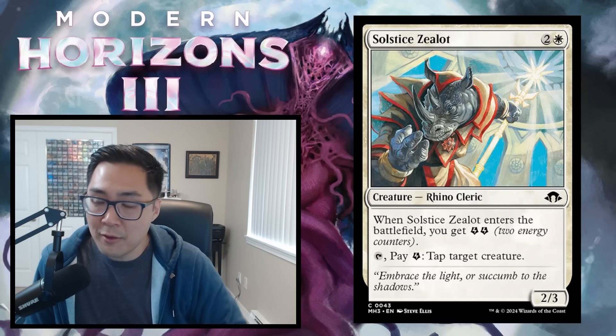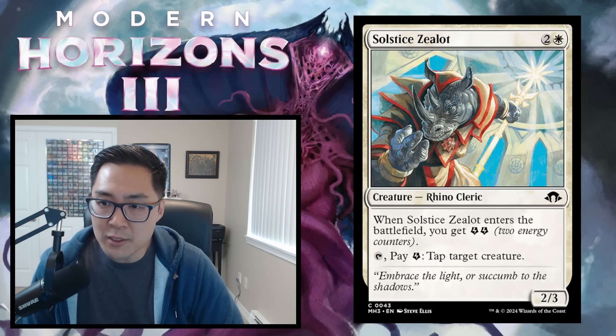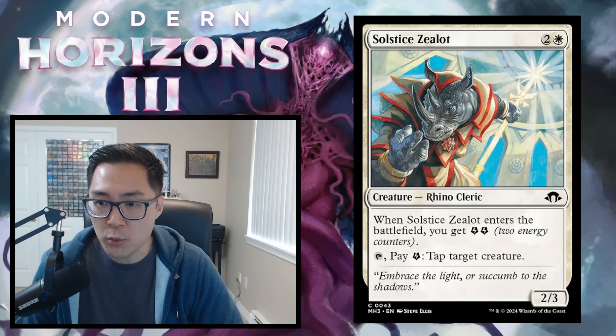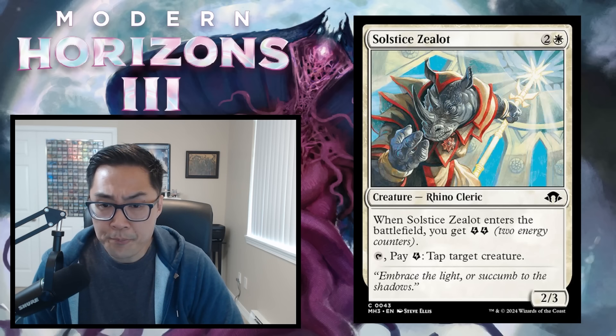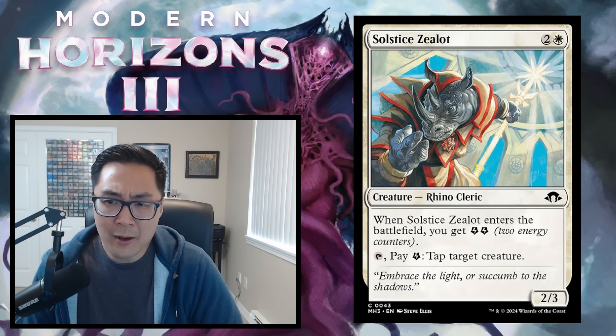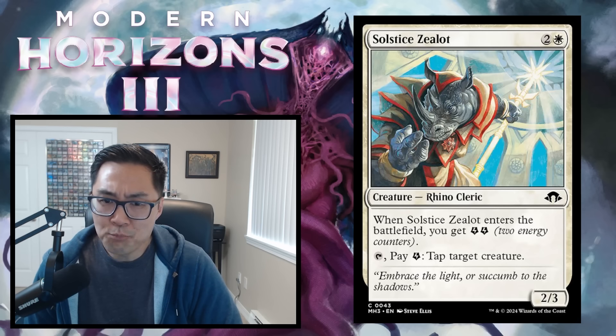Solstice Zealot — 2 and a white for a 2/3 Rhino Cleric. When it enters, you get 2 energy. Tap, pay energy: tap target creature. It can be a useful energy sink in decks generating too much energy, basically shutting down a creature repeatedly. But as a 3-mana 2/3 that can tap a creature twice, it's not that strong. Solstice Zealot gets a D.